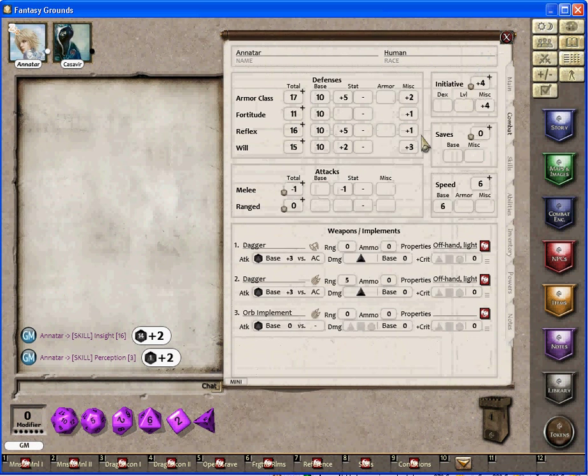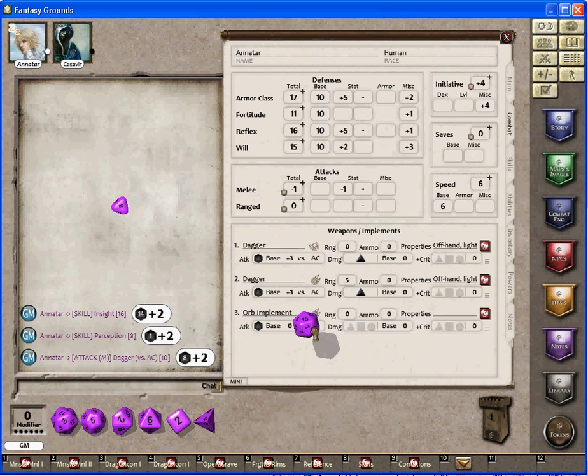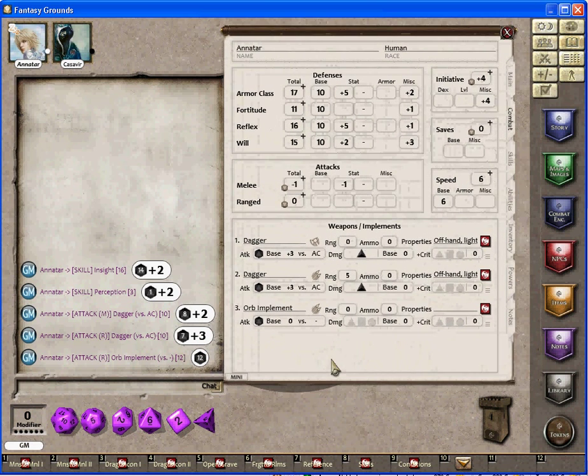The abilities, combat, weapons and implements, the defenses, initiative, saving throws again, speed, base attacks, daggers, attack from daggers, or another attack from daggers, or orb implement. We show the modifiers here.